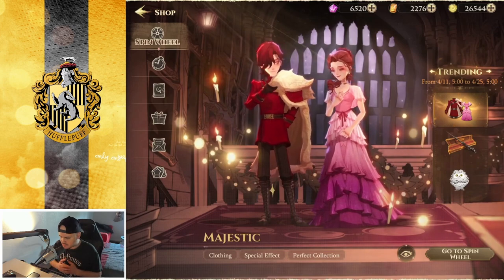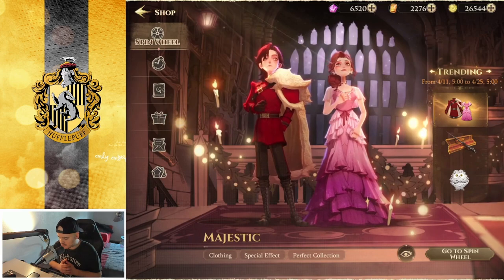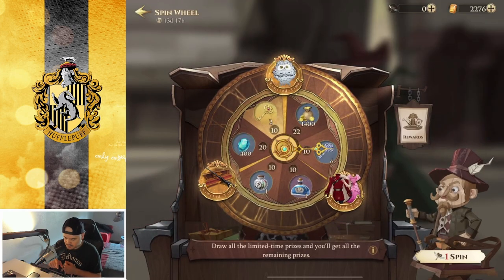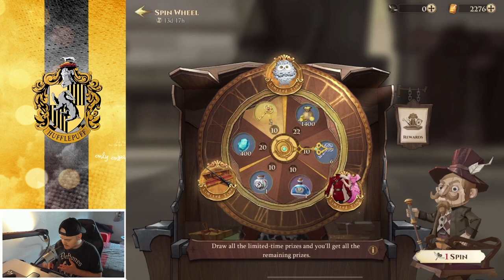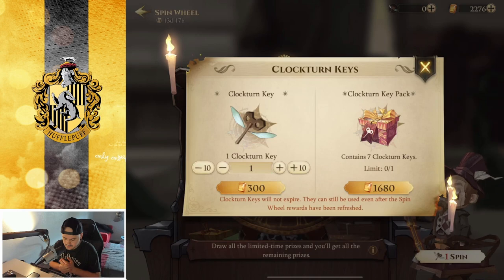Basically this is the wheel — you can get some cosmetics, which are the best things to get obviously. The skin even gives you a bonus that lets you revive one more time in PvP, which is kind of pay-to-win if you want to see it that way, in duo PvP. Let's go to the wheel so you can see the rewards: the costumes, the wand, and the owl. You need to buy one key to spin one time, and that costs 300 jewels per key.